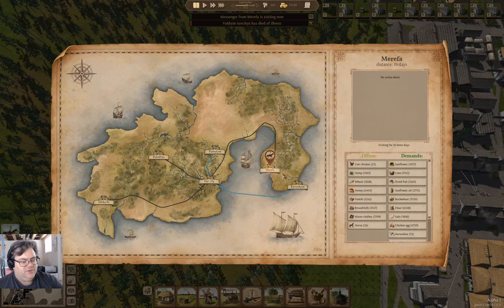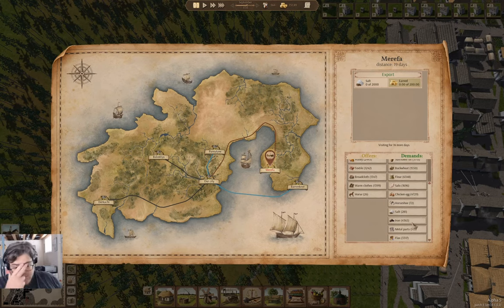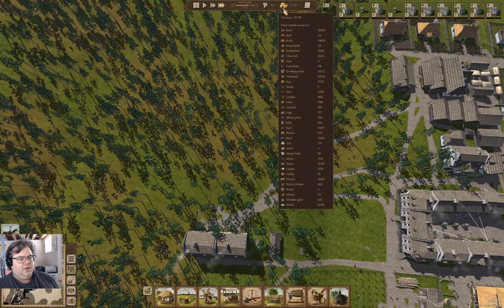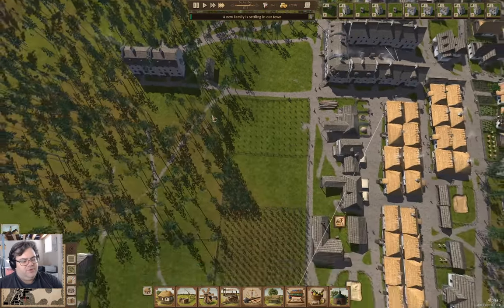Someone died of illness, and we have a messenger — they demand salt. We'll do a deal for that. What else do they demand that we can sell? I don't think there's anything just yet. Let's look at the loan history. Over the history of the town we've taken 4,000 in loans, so for a payoff I'd have to get this up to 4,000 just to break even.